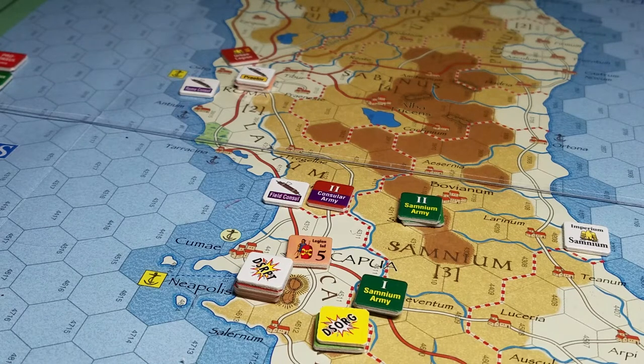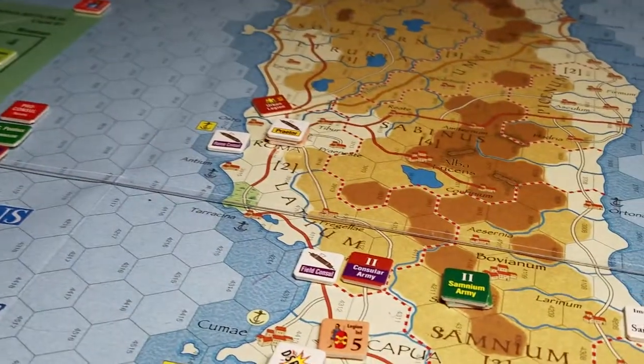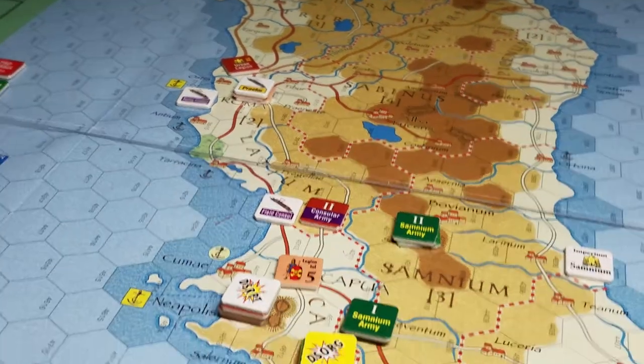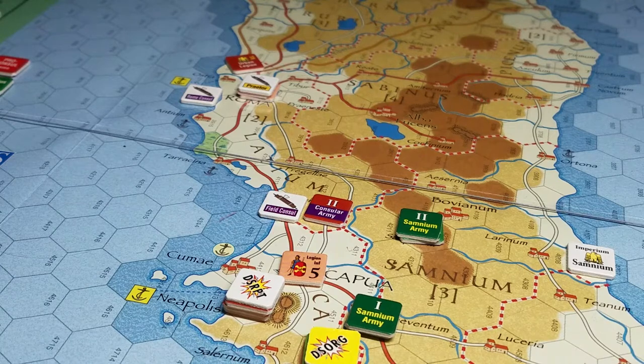I also went back and reread the Alliance rules and how that impacts these tracks over here. There are some opportunities if some die rolls go well for the Samnium player to try and move the Roman alliance tracks around, and the same for the Romans — though it's a little difficult because they have to spend a guile point, and neither of the leaders that started on the board have a guile point.